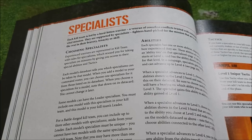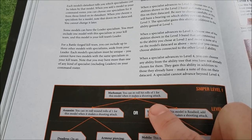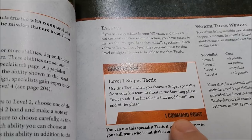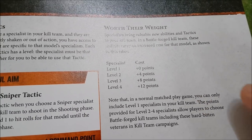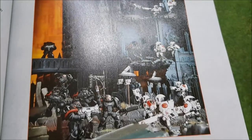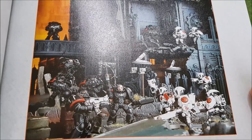For example, after picking my kill team and giving one of my Rangers a plasma caliver, I could make him a sniper specialist for free. He becomes a Marksman and re-rolls hit rolls of one when making a shooting attack. It doesn't cost anything extra to give him that ability — just the cost of the Ranger and the plasma caliver. He also gets access to a specific stratagem costing a command point per turn. Specialists don't cost more until they start going up levels: level two costs plus four points, level three plus eight, level four plus twelve.